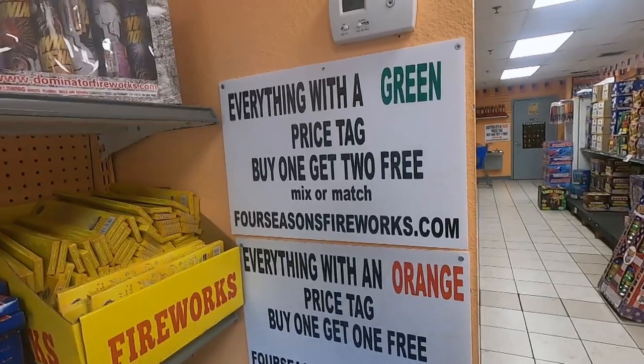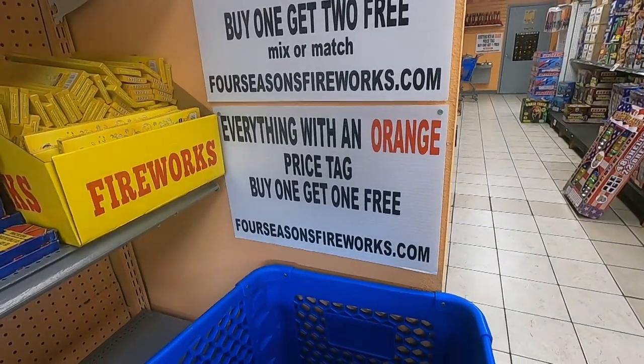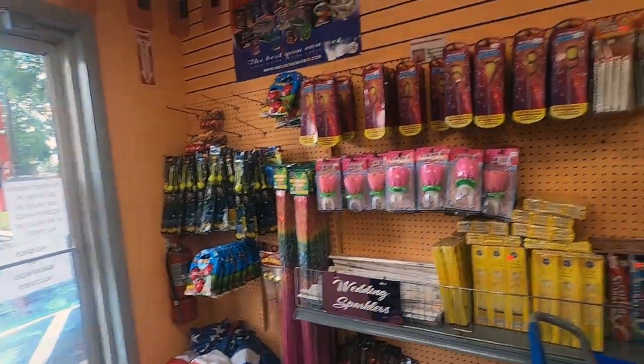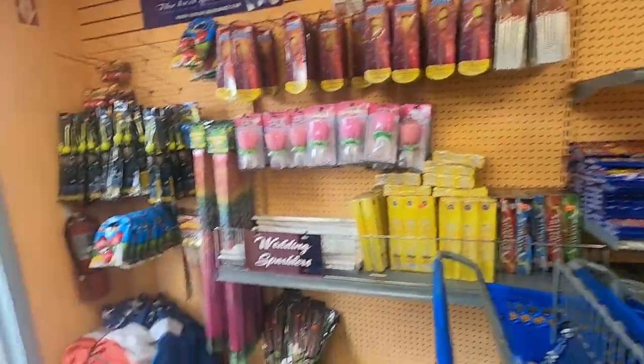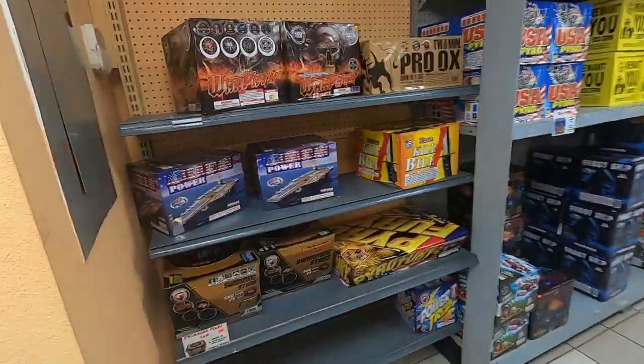Everything with a green price tag is buy one get two free. Everything with the orange price tag is buy one get one free. We start with some novelties — we've got numbers, sparklers, lots of sparklers. We're going to start this way and go this way.